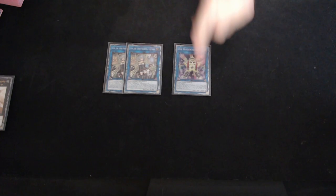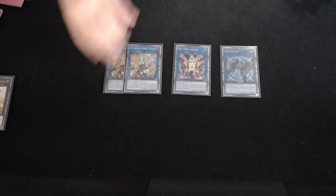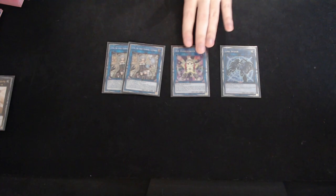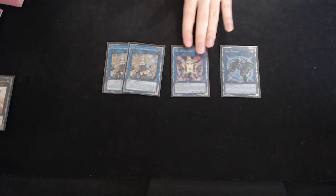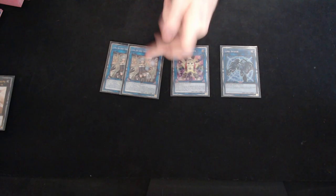For the links, we have two copies of Lyna the Light Charmer, Luminous, one copy of Hippo Carnival, and one copy of Link Spider. I originally was just playing three Hippo Carnival, but an interaction came up in testing where you can summon Lyna the Light Charmer, Luminous to get your opponent's Eldritch from their graveyard — that's really huge in the mirror. I also summoned this against Swordsoul to bring out their Ecclesia from the graveyard. Hippo Carnival gives a better offensive boost and helps out against pesky monsters like Borreload Dragon so your monsters can be bigger. Lyna also only requiring one Light material is a pretty big thing. Link Spider is obviously to get your traps into the graveyard — pretty standard.